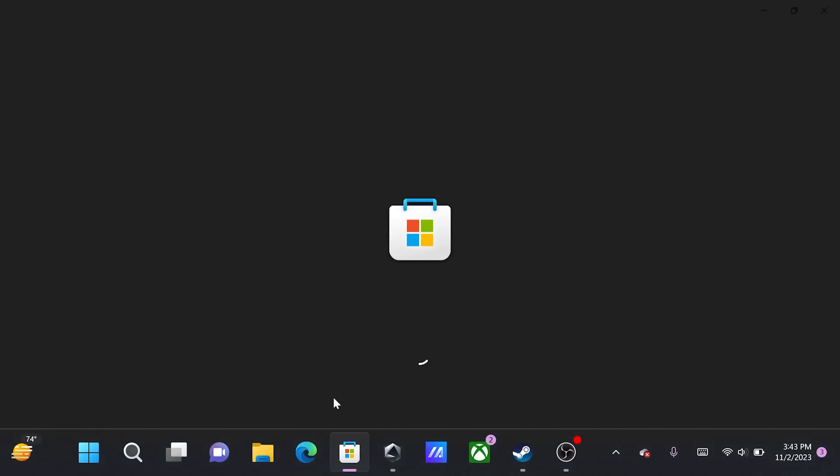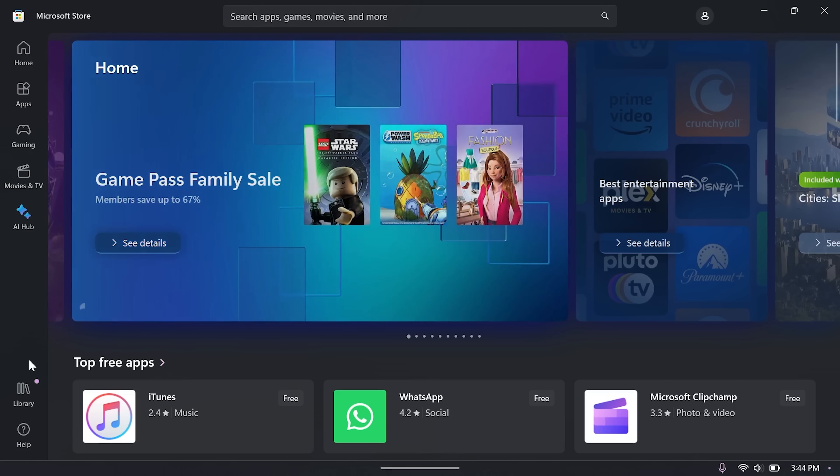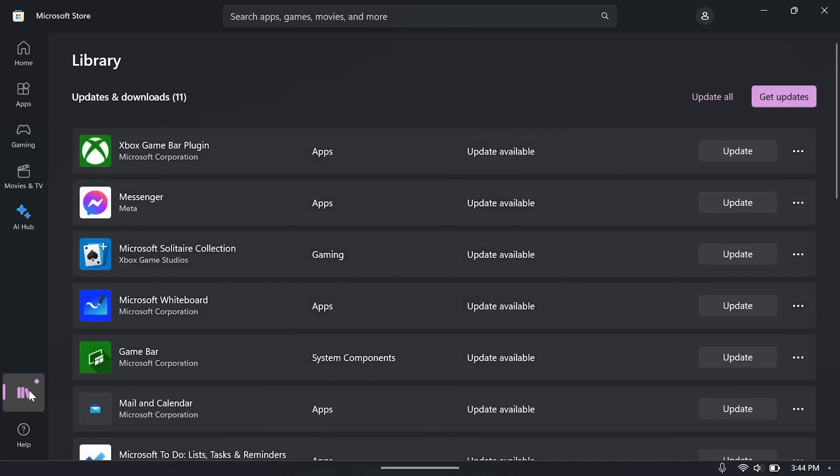Finally, head to the Microsoft Store for any updates you see there. A few of those pre-installed apps in the Microsoft Store, particularly the AMD software and Xbox app, are important for some of the Ally's functionality.